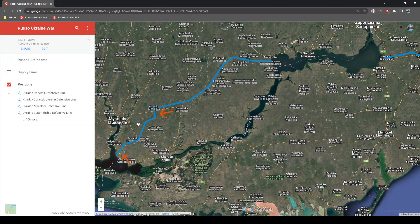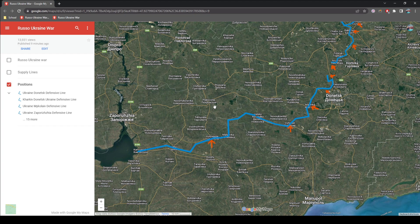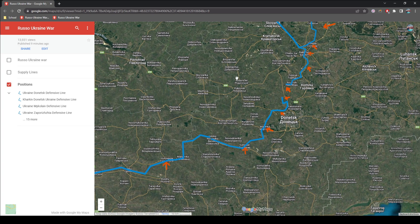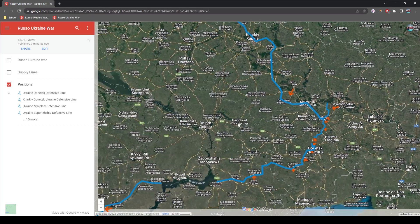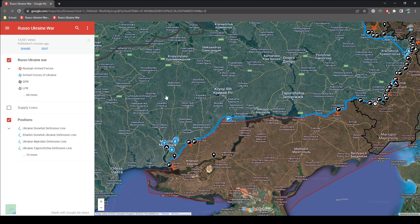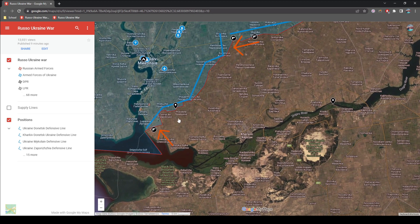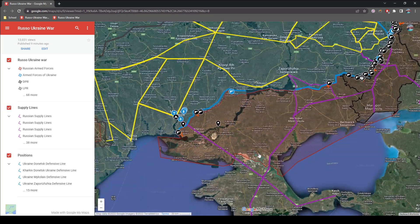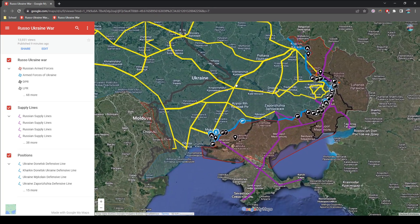I've made it so that we see Ukrainian defensive positions as well as Russian axes of advance, so that we have a better overview of what's actually happening on the front line. These two cobbled together allow us to see where things are happening and how they're happening, and with the third one we can see what the tactical strategy is around the different front lines.